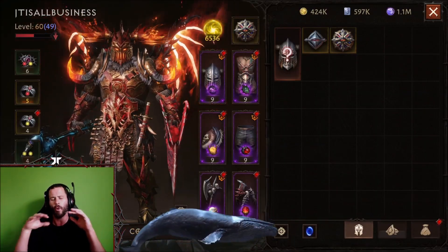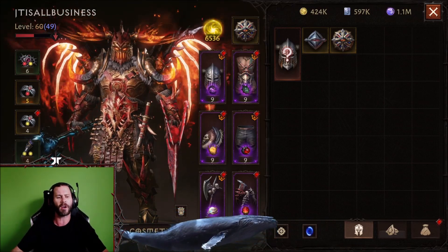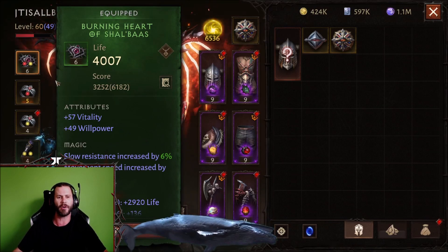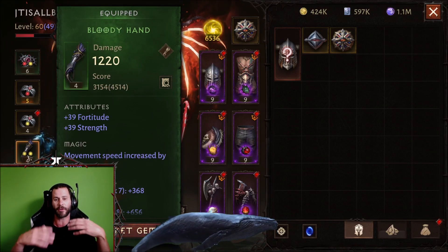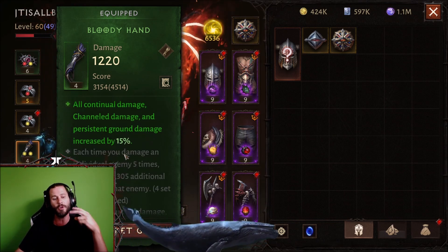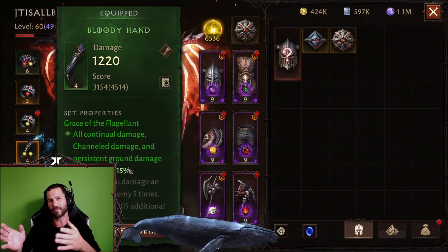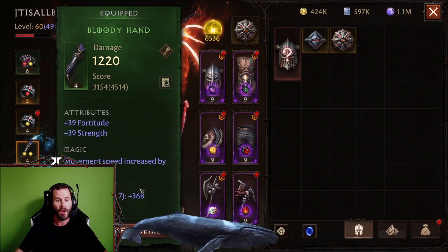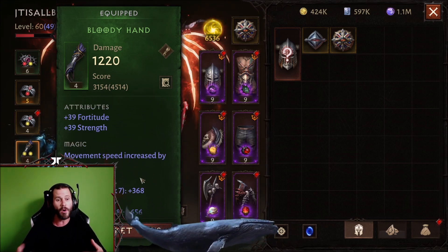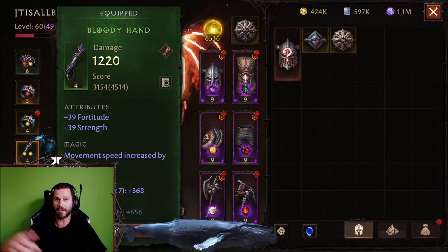First things first: how to see where to get any type of set equipment. Each one of these different sets has multiple items that you need to gather in order to get the set bonus. You have two-piece set bonuses, four-piece set bonuses, and in some cases six-piece set bonuses. You might wonder: where do I need to go to get the other set pieces for a set in order to get the bonus?